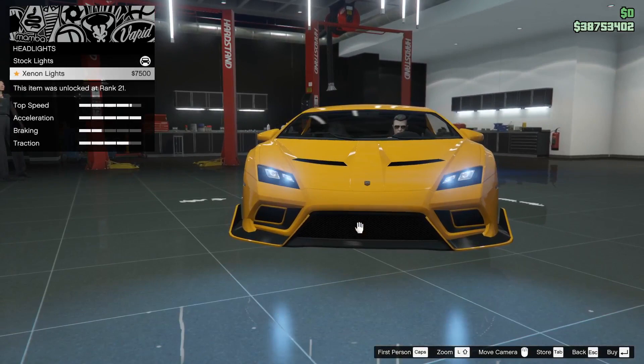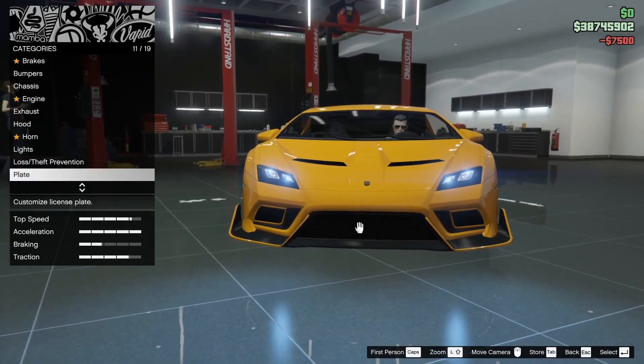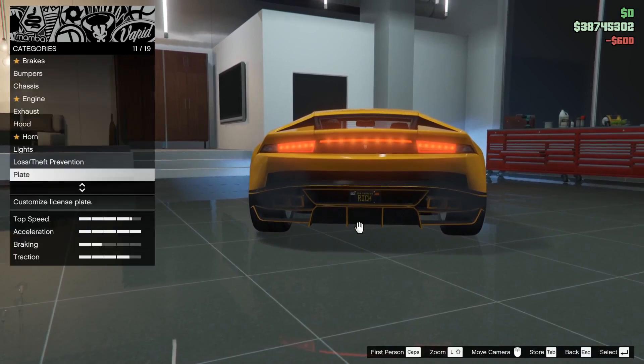Lights, headlights, kita pakein xenon aja ya. There it is. Plate kita pake rich, dan yellow on black. Cakep.